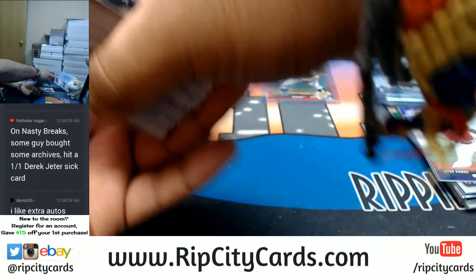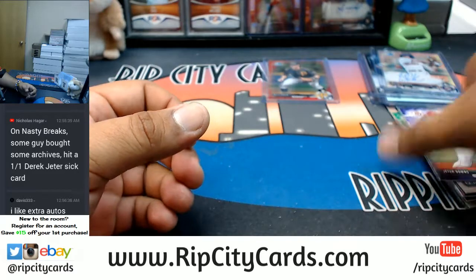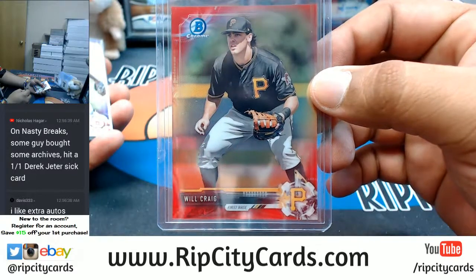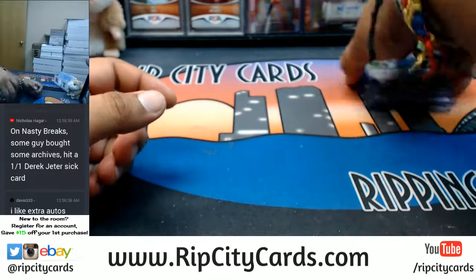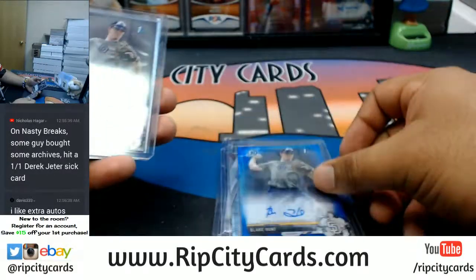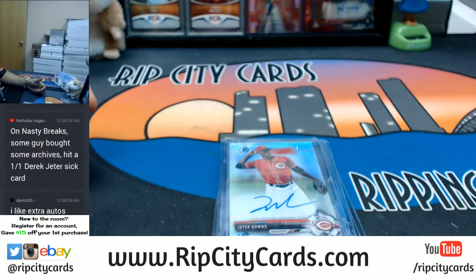Sorry I couldn't hit you anything more disgusting, Davis. Let's recap - a lot of purples, blues, and greens, one red though - Will Craig 5/5 for the Pirates. The autos are: Brent Rooker Twins, Kevin Murrell A's, Logan Warmoth Blue Jays, Blake Hunt Padres, Blake Hunt Padres, and Jeter Downs Reds. That was two personal boxes of 2017 Bowman Draft Baseball Jumbo - thank you very much guys.